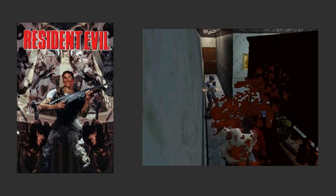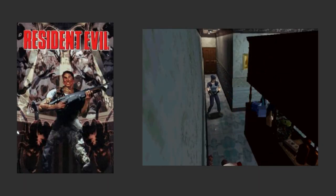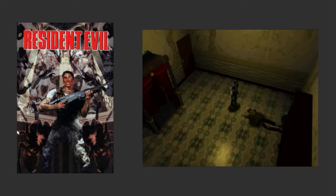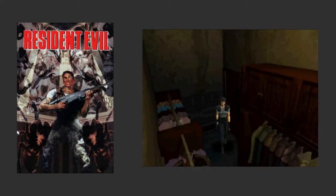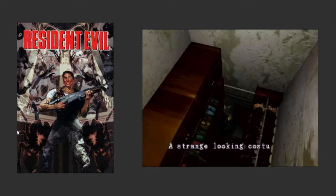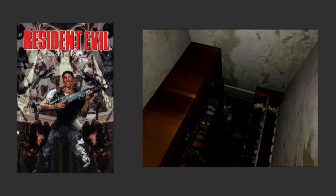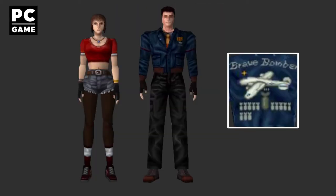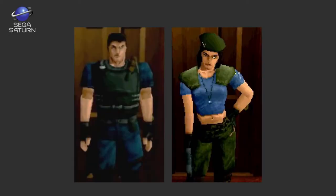Resident Evil, the classic story of the Raccoon City Police Department's STARS division, allowed players to choose between playing as either Jill Valentine or Chris Redfield. If the player wins the game with the best ending, they unlock a key to a closet where alternate costumes from the usual STARS uniforms can be chosen. These outfits varied between which console you were playing on, and included some casual outfits for both of them with plenty of 90s style, a brave bomber jacket for Chris likely referencing his history in the Air Force, and alternate STARS uniforms with different colorations.